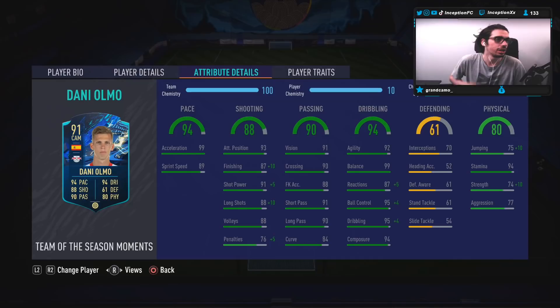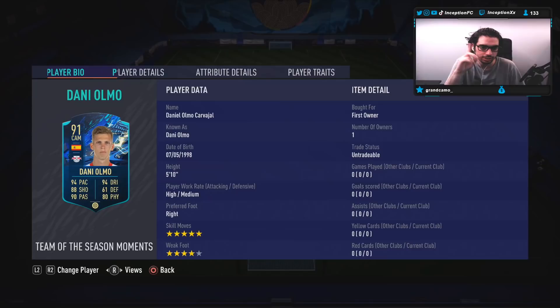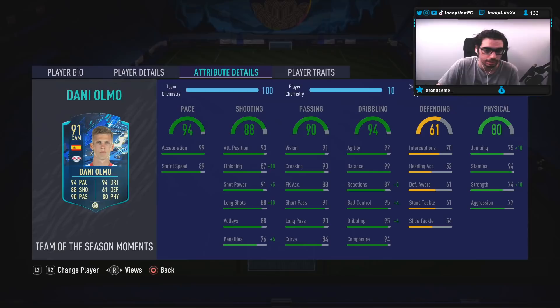For physical, he's at 94 for stamina — I like that EA does this nowadays, they do the stamina right with these cards and they improve them. He also has 74 for strength, which we're going to be boosting to an 84, with 85 for jumping, considering he is a 5'10" player.